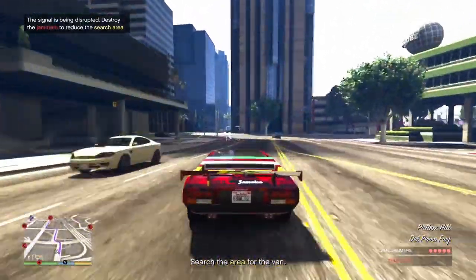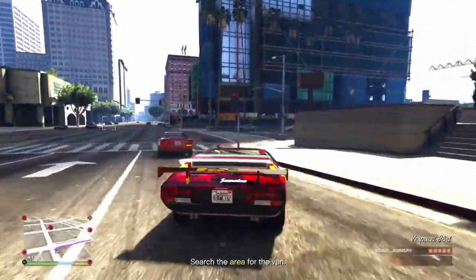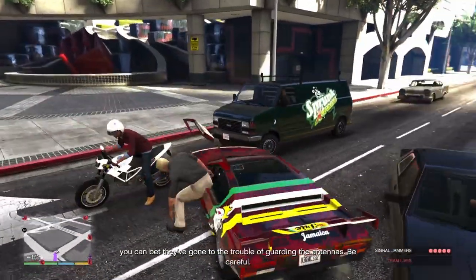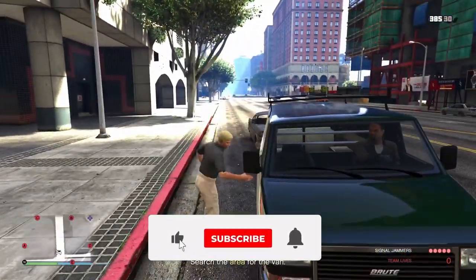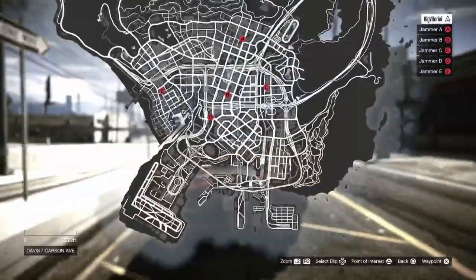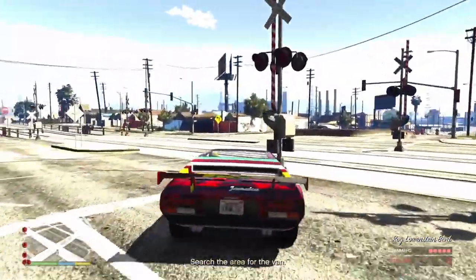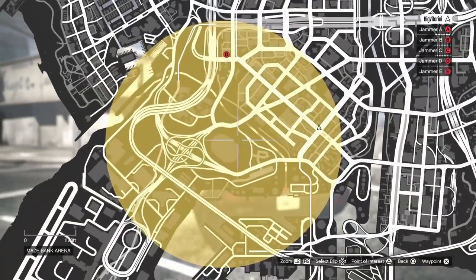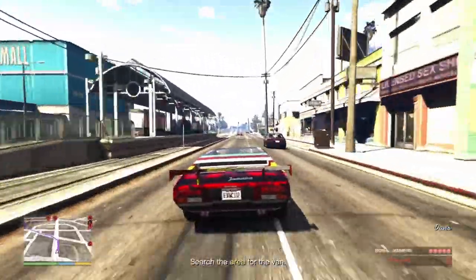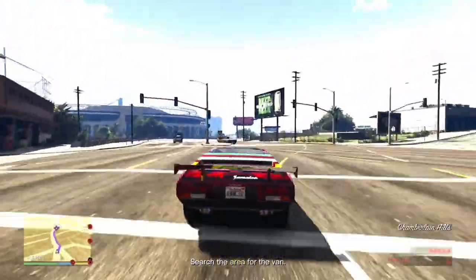It can be any van — any type, any color. There's no specific type, just look for any van you can find. Check if it's carrying a package on the back. The locking missile might trigger on the wrong van — if there's no package on the back it's not the right one. The van is on the move, so you need to constantly check the map because the location is always changing.